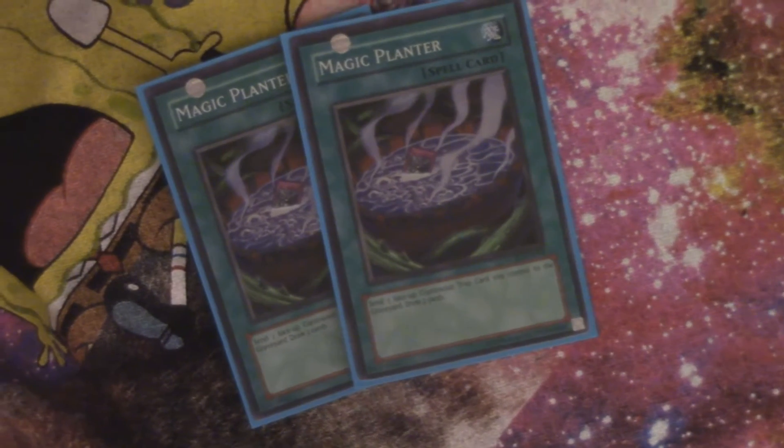Starting our spells, we have one Foolish Burial to try to get our Gradle Slime in the graveyard as early as possible so we can get his effect off. Because we're playing a lot of continuous traps in the deck that we don't want on the field later, we're playing a pair of Magic Planter for some extra draw power. There's also a combo with this using Call of the Haunted and Cobra.